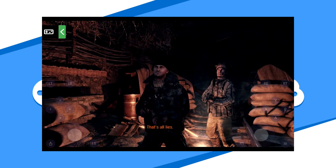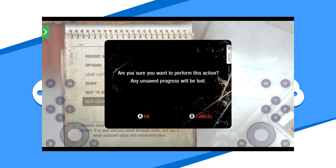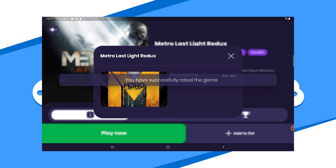This holds especially true for playing on a TV. To end your game, either close your app or, what's more recommended, use the in-game menu to quit the game. Once out, you'll be presented with a feedback survey. From here, you'll be able to choose another game or close the app altogether.